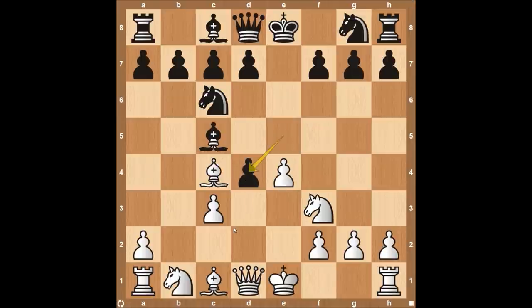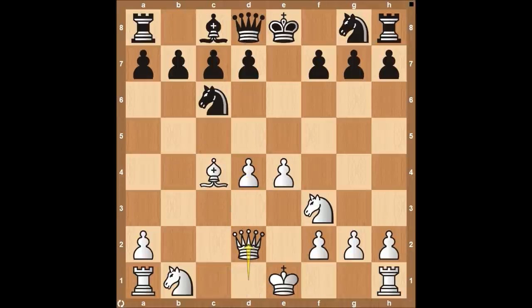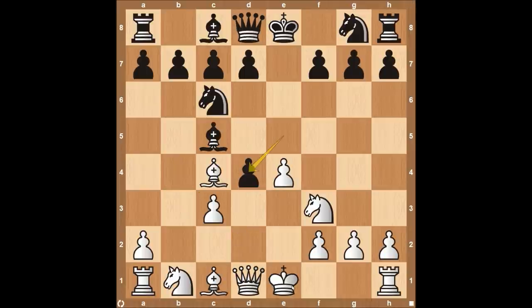Now, after the pawn takes here, there are a couple ways that white can continue. Sometimes you may see the pawn take here on d4, but after pawn takes, this really does leave open the queen side of the board — bishop to b4, maybe bishop to d2. White gives up the bishop pair here and doesn't have as many attackers in the game. My preferred way to play, and a lot of people play as well, is just castling on the king side.